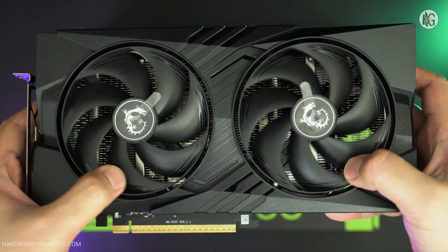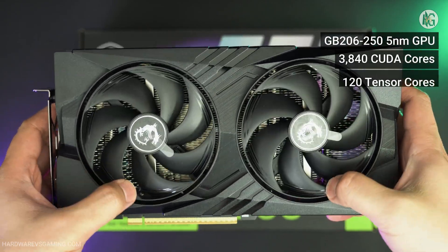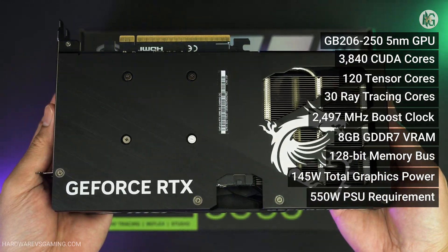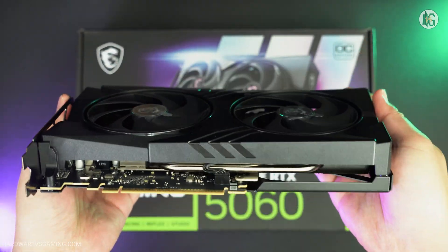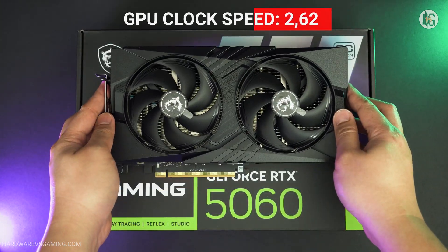Aside from 8GB of GDDR7 memory, the RTX 5060 has 3840 CUDA cores, with a base clock speed of 2.28GHz and a boost clock speed of 2.5GHz. However, MSI's RTX 5060 Gaming OC is a factory overclocked graphics card and has a 2,625MHz boost clock speed out of the box.